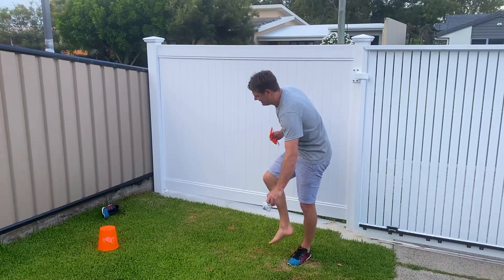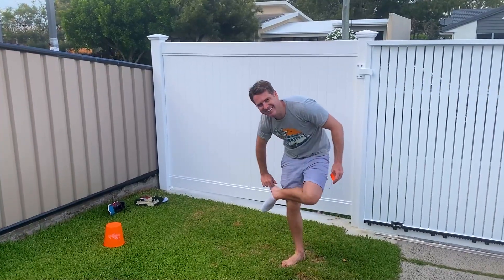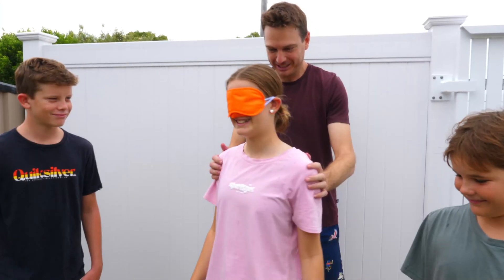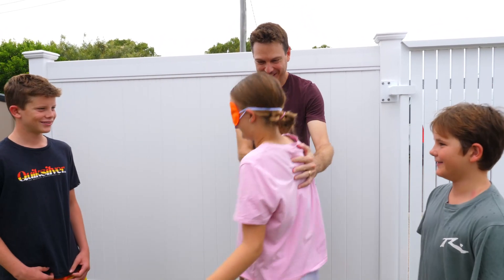Player 1 lines up at the start line. Make sure they have removed their shoes. The player now puts on the blindfold — it should be pulled down low to prevent peeking underneath. Spin the first player around 3 times, then aim them in the right direction.